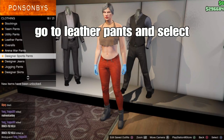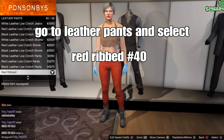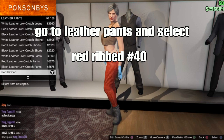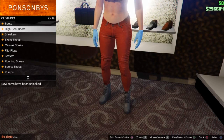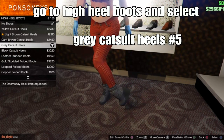Go to leather pants and select the Red Ribbon, should be number 40. Back out, then go to shoes and go down to high heel boots. Select the Gray Catsuit Heels, should be number five.